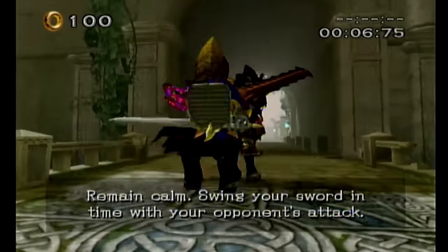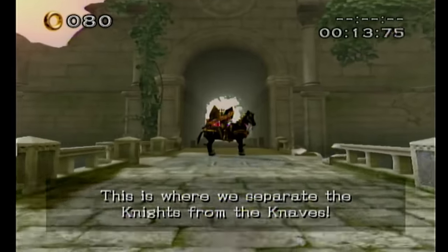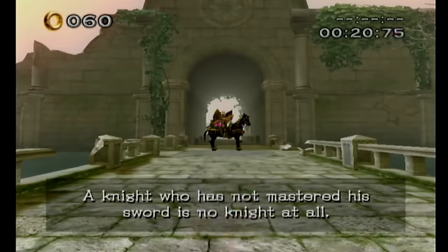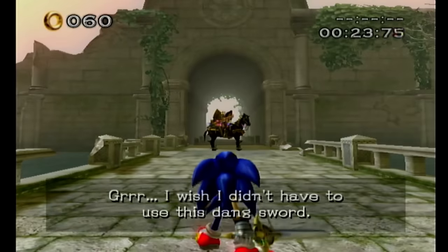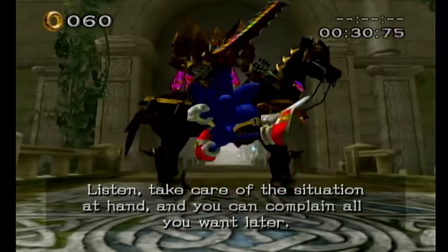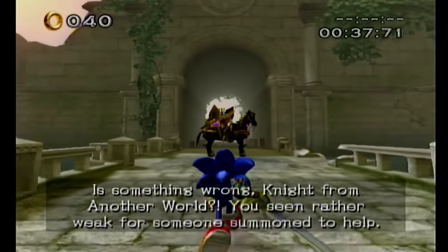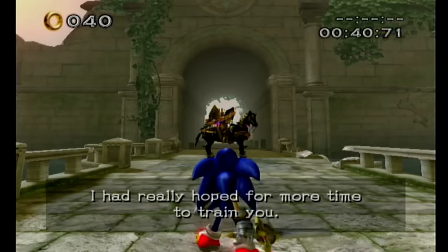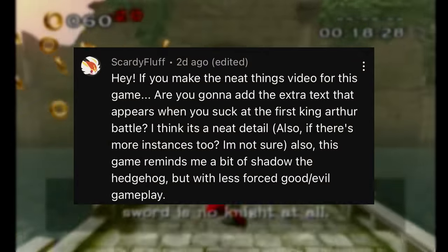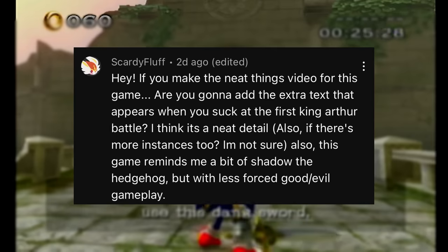Speaking of King Arthur, if we fail the quicktime events in his first fight, some special dialogue will come out. King Arthur says: 'This is where we separate the knights from the knaves. The knight who has not mastered his sword is no knight at all.' Sonic replies: 'I wish I didn't have to use this dang sword.' King Arthur: 'Listen, take care of the situation at hand, and you can complain all you want later.' Then: 'Is there something wrong, knight from another world? You seem rather weak for someone summoned to help. I had really hoped for more time to train you.' Sonic: 'Yeah? Well, I'd hope for a better sword!' I actually did not know about this — Skardifluff suggested this to me. Thank you very much. Hearing them go at each other's throats made my day.